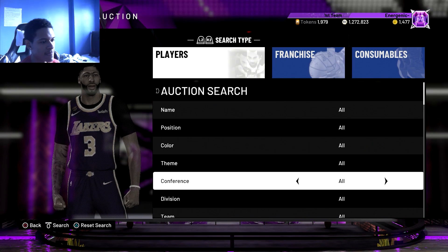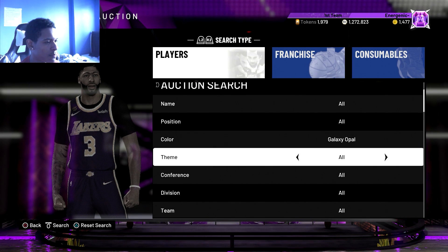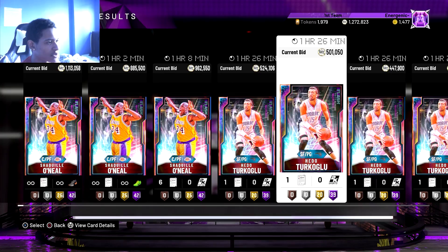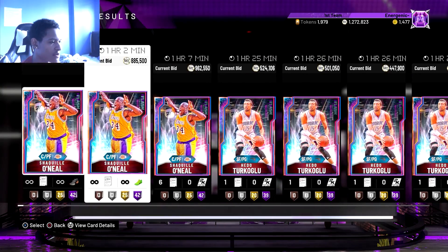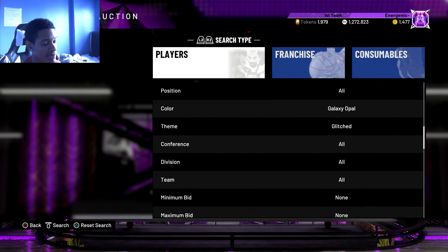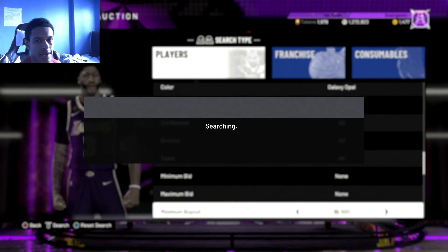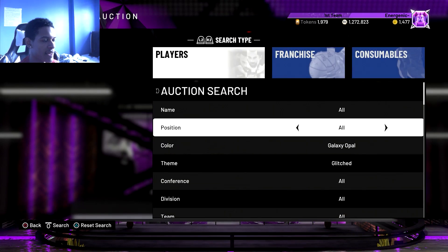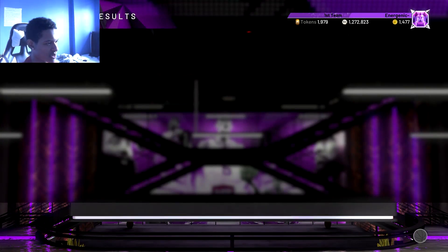Another filter: if you want to snipe Hidu Turkoğlu and Shaq, go Color: Opal and then Theme: Glitched. Those are the only two Opal Glitch players. Hidu will definitely make you profit and Shaq is still ending over a million MT. The odds of seeing a Shaq are very rare, but just go Opal Glitched and increase the buyout — you'll probably see a lot more Hidus than Shacks. If you guys get anything, send it to me on Twitter — link is in the description.